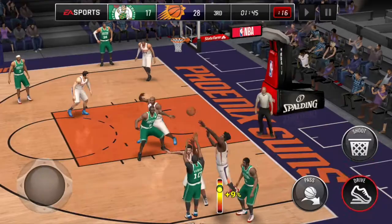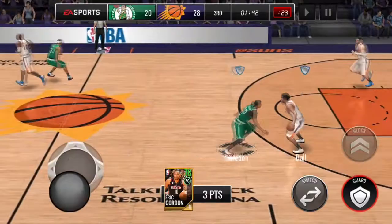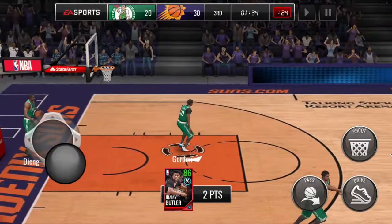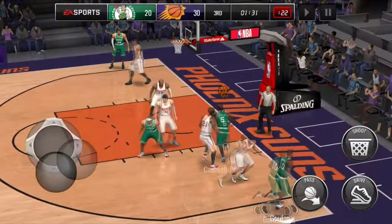Now as you guys know, the three-point cheese on here is no more — guys miss wide open threes, the AI is way too difficult to beat. But what I'm doing right here is going on the baseline in the corner, going back and forth, and eventually he's going to create some space. That's enough space — plus 20, knockdown, baby.